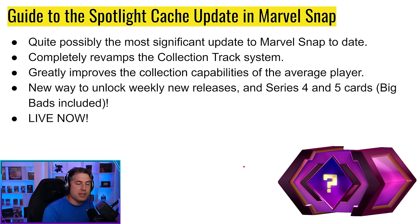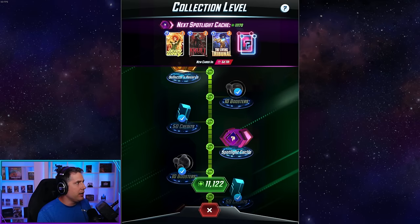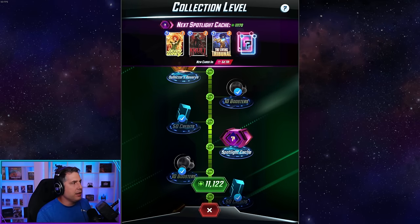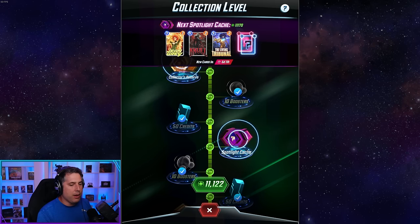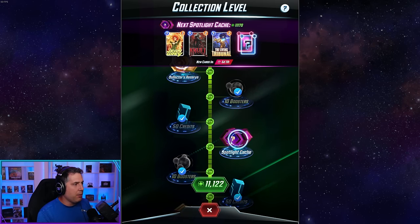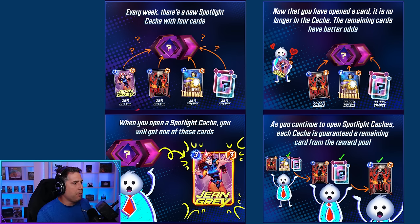The Spotlight Cache system is the biggest update to Marvel Snap to date. It completely re-ramps the collection track system and vastly improves card collection opportunities for the average player. Most importantly, it's a new way to unlock weekly new releases every single week, including big bads as they're rotated in. Every Spotlight Cache has four individual items: Jean Grey, Null, Tribunal, and a Mystery Series 4/5 variant. You have a 25% chance per Spotlight Cache to pull any one of them.